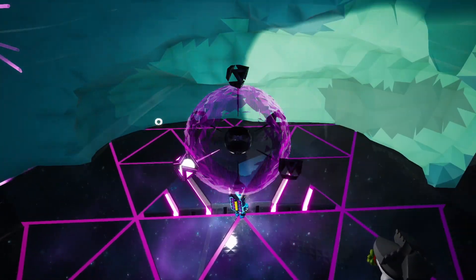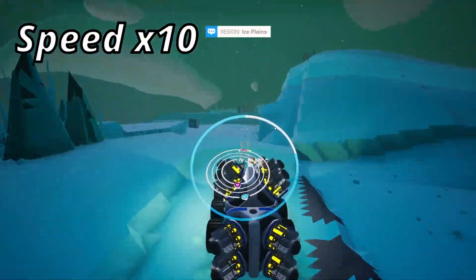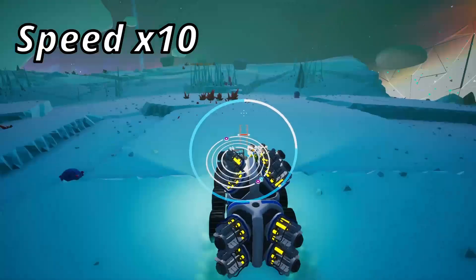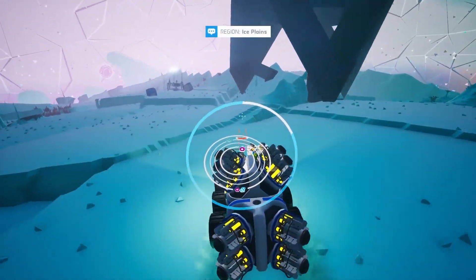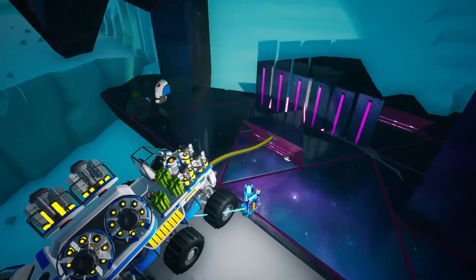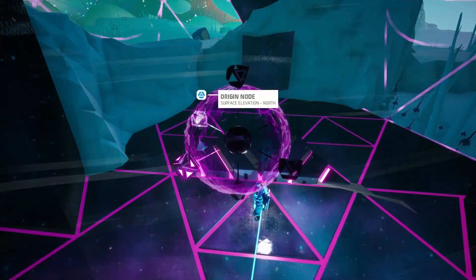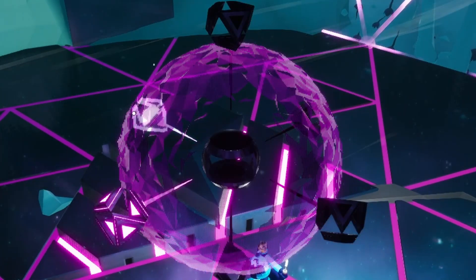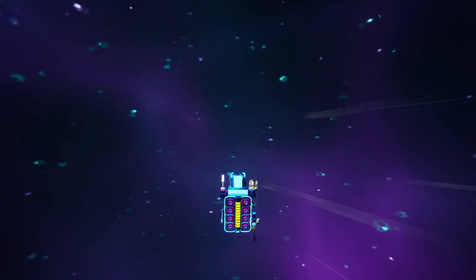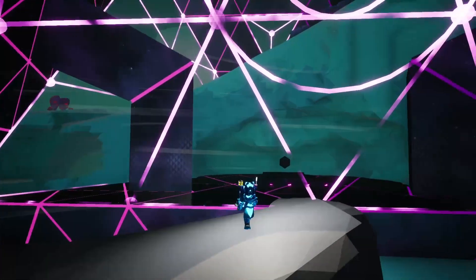Once we have multiple gates unlocked and the core, we will be able to fast travel between them whenever we want, so that's gonna be a cool addition to the game. But right now we've only got this node unlocked, so let's move over to the next gate. We've reached the second gate, so let's go ahead and unlock this one too — same as the last one. Plug it in and there we go, got this one unlocked too. I'm curious — can we actually fast travel between them without having the core unlocked? Well, yeah, I guess we can. That was pretty interesting.